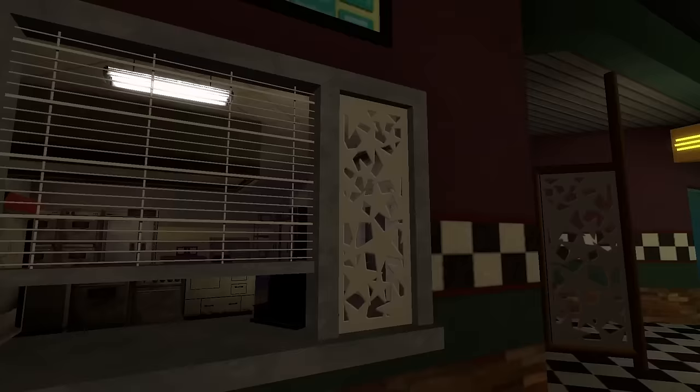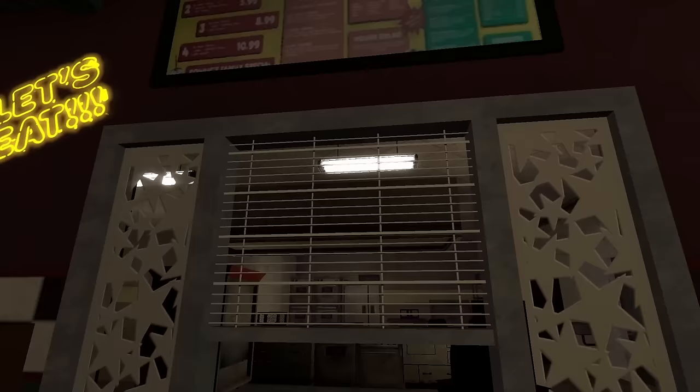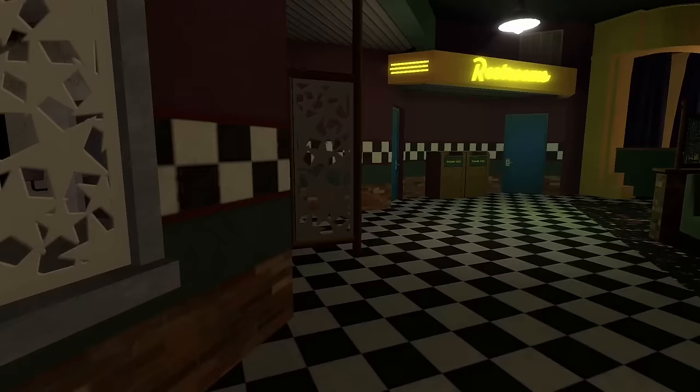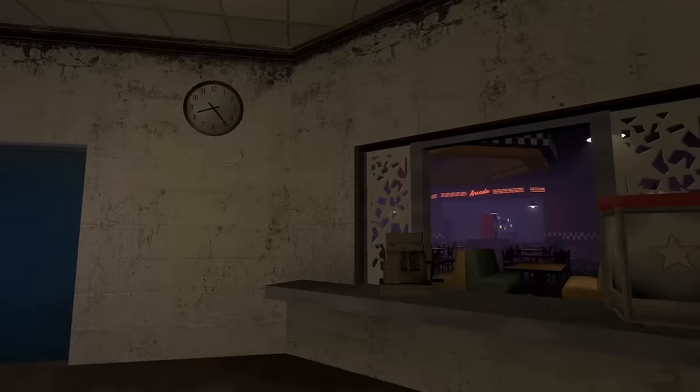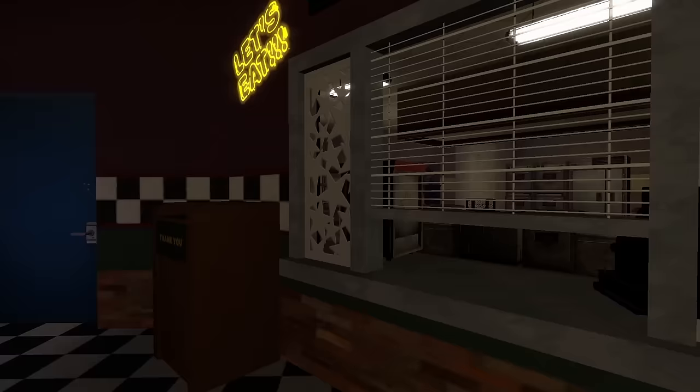The menu is a little blurry but we can read some of it — we've got Freddy's Pizzas and Chica's Wings. There's a bunch of different selections. Also, the service window is actually interactive: you can open and close this little gate, and if you wanted to you can jump through the window. Everyone has the urge to jump through one of these windows when they see one, and you can do exactly that on this map.